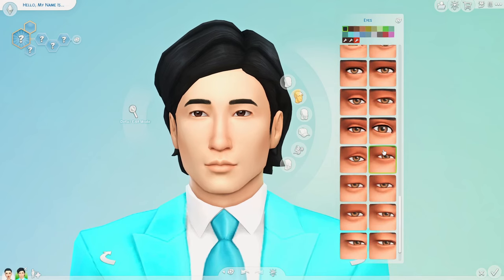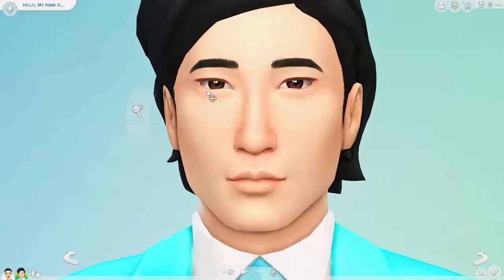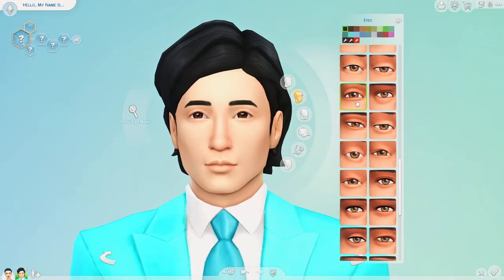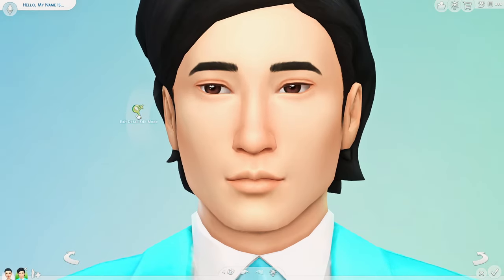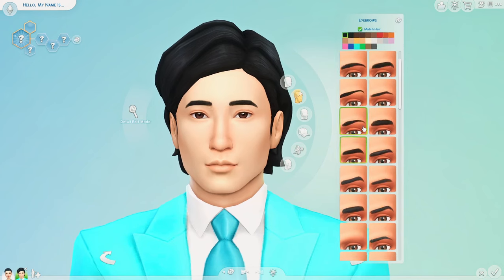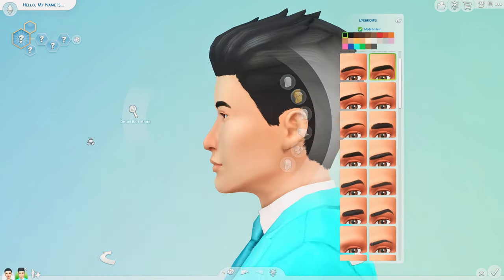In The Sims, she's lucky because painters can make really good money, so it was a great career choice. Her other likes include the colors red and gray, classical music, and blues. Her dislikes are the color pink, hip-hop music, and video gaming. Her aspiration is fabulously wealthy, and the skills I gave her are gardening, cooking, and painting.